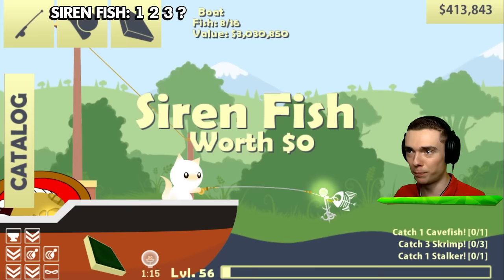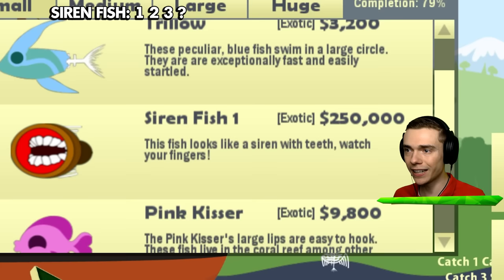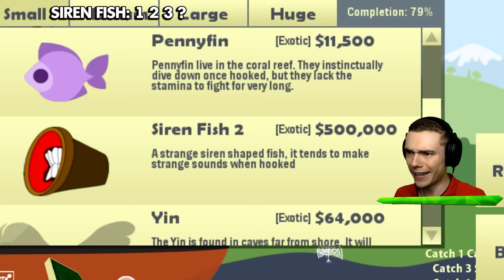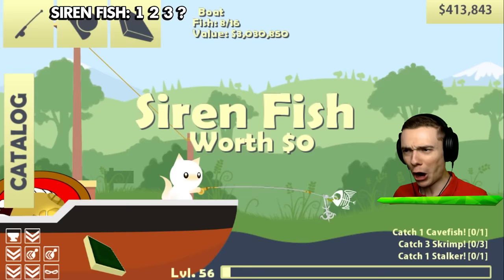We gotta sell all of this stuff because our boat is almost full and I wanna catch three million bucks! While we are going back, I kinda wondered — if we go to the catalog we can find any fish! And look what it says over here — siren fish! This fish looks like a siren with teeth, watch your fingers! But we are a kitty, so how is that even possible? Siren fish 2 — a strange siren-shaped fish, it tends to make strange sounds when hooked! That's true, and it's exotic! Oddly enough I couldn't find the siren-head shark in there, but I guess that's because we still gotta catch it!